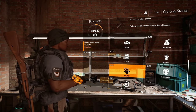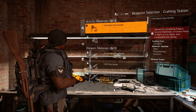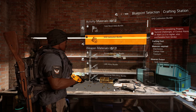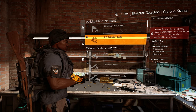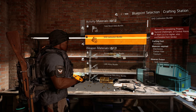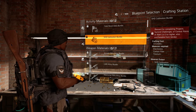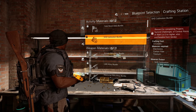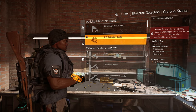A lot of people asked me how to get the field recon data blueprint and the SHD calibration bundle blueprint. To get these blueprints, you can see at the top right of the screen it says rewards — from completing projects, summit challenges, or control points level three or higher, and also purchase from vendors. I'm just going to quickly go over all that for you guys.